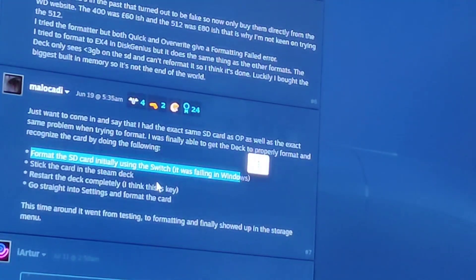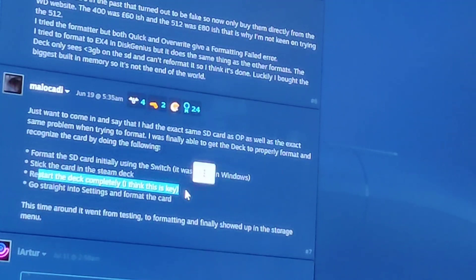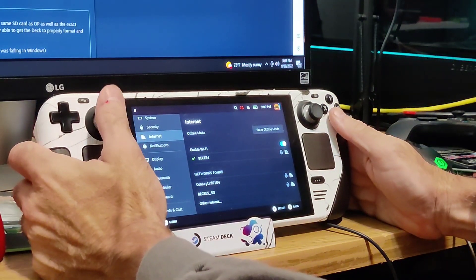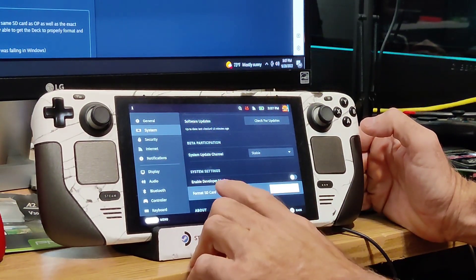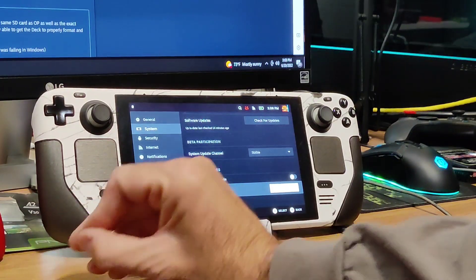So I tried this. I went to System and then Format on the Steam Deck. I noticed that Developer Mode was enabled, so I turned that off, reformatted on my Switch, put it back in, and tried again — and it worked. The 128 gig card is now working.